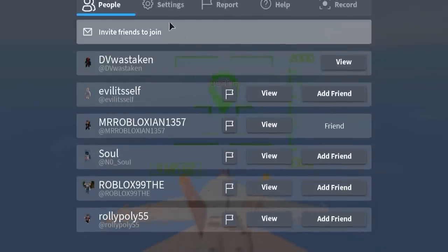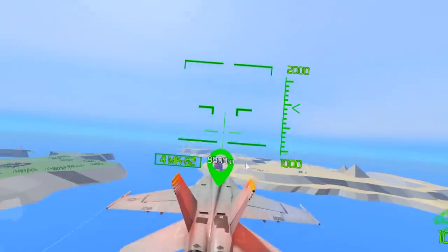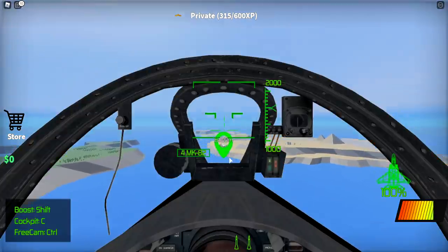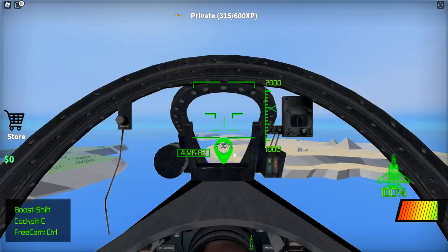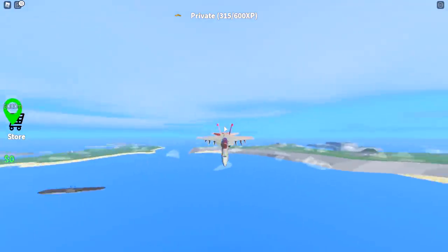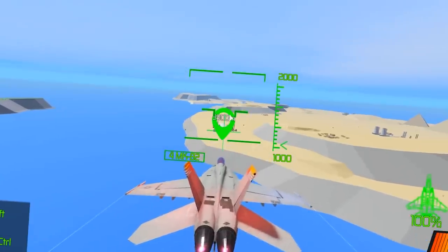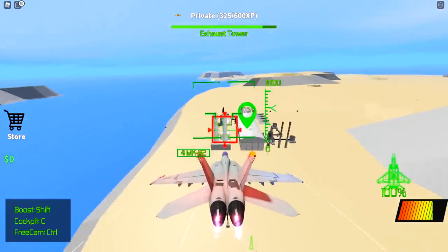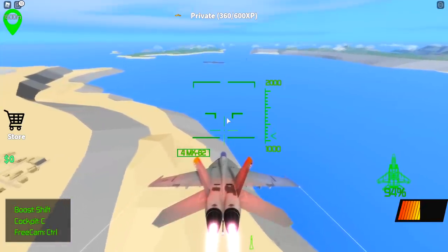Let me bump up my quality settings — there we go. You can also go to cockpit view and see from inside. I accidentally shot a rocket. Free cam is Control — you can look around. There are our thrusters. We're about four kilometers out so I think we need to take this thing out with missiles.